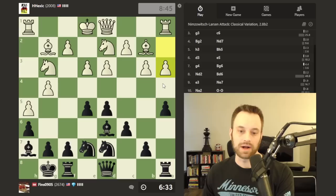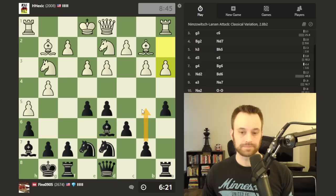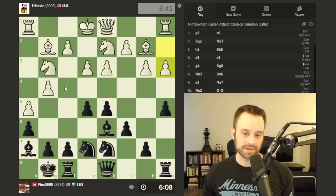Hippo players have to understand pawn play and pawn breaks pretty well. Looks pretty natural. So a4, b4, c5 comes to mind — b5 if I want to gain space. Again, the f5 plan. B5 might be a nice move if white ever castles on the queen side.